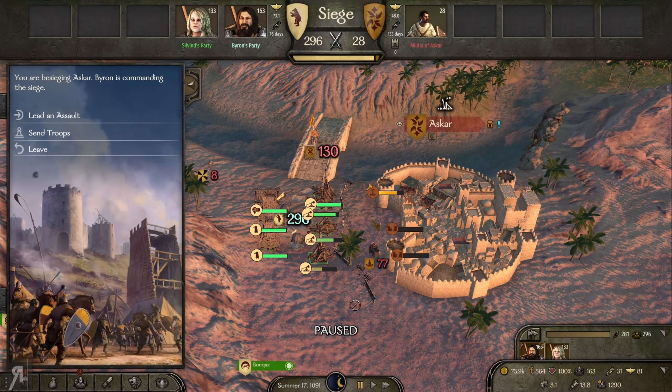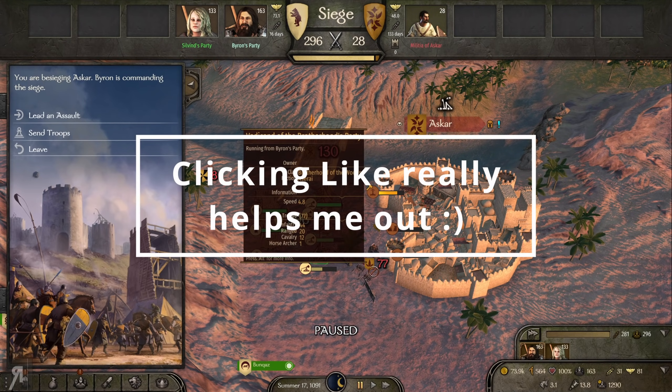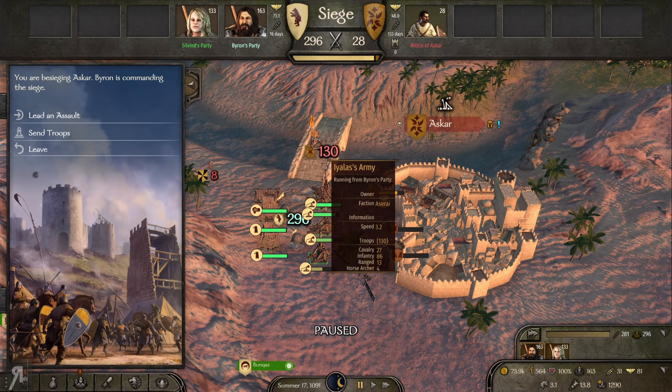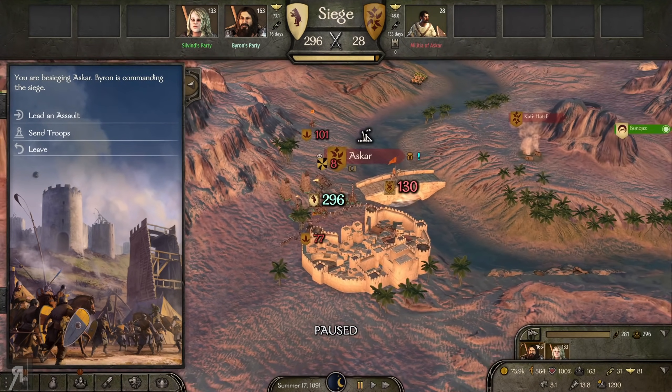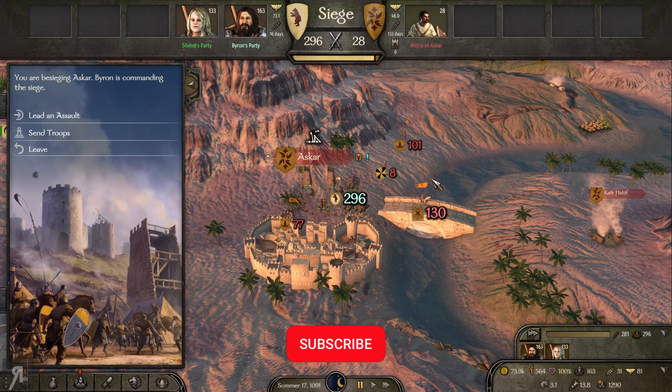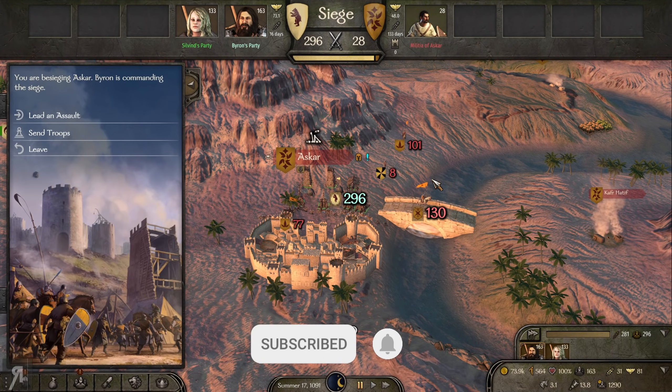Hello and welcome back to Bannerlord Modded. We're here at Askar and I've already done a little bit of siege equipment building and bombarding of the walls. Thankfully I've been pretty left alone here and we do have a party of 77 as well as Iarlis's army. We do have to be a little bit careful because he could very easily combine all of these forces together and potentially defeat us.